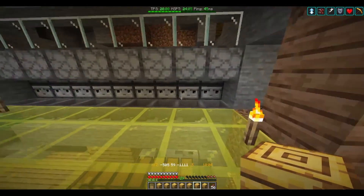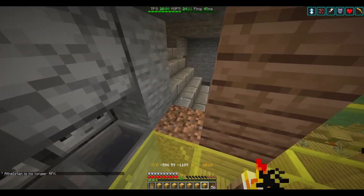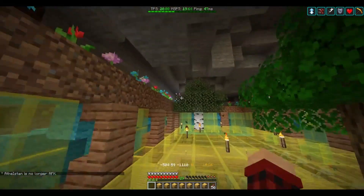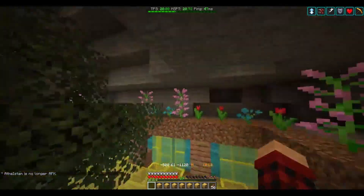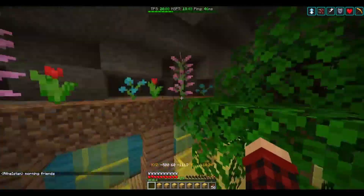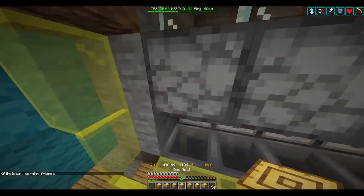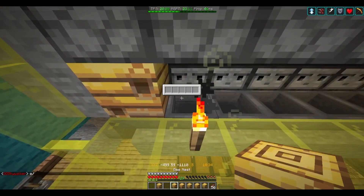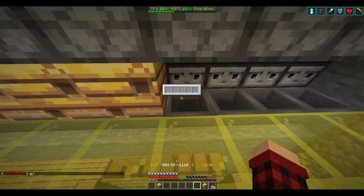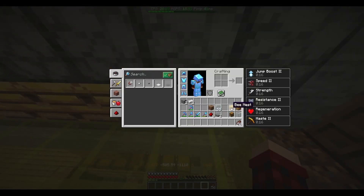I think we've gotten to a point where we are able to start tossing some bee hives in. Let's get a floor placed down here first to make sure no bees can escape. By the looks of it, there is no place they can go other than in here. So we will start placing bee hives down — hopefully these have bees in them.